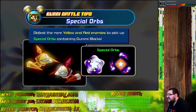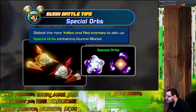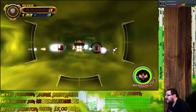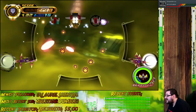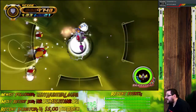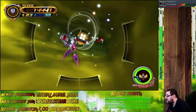This is explaining the special orbs and how they work. Defeat rare, yellow, and red enemies to pick up special orbs containing gummy blocks. As I mentioned before in the last session, this whole area right here is entirely optional, but I am showing it off because it is part of the game and part of the completionist criteria.